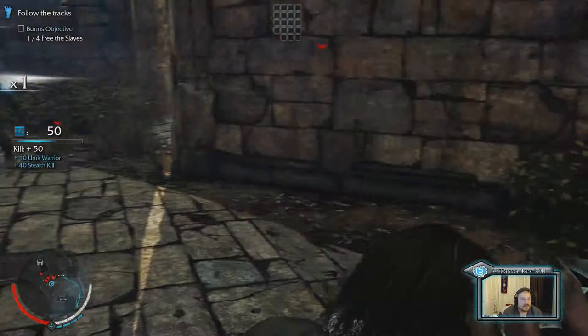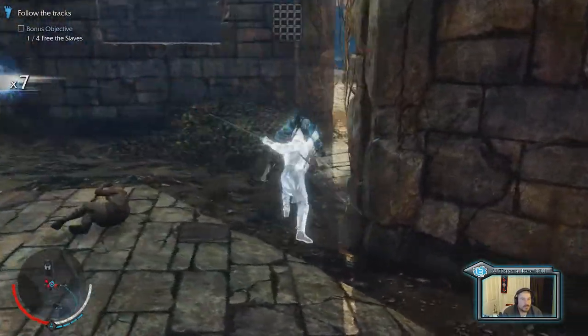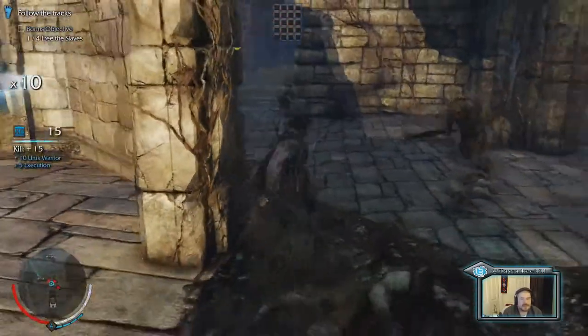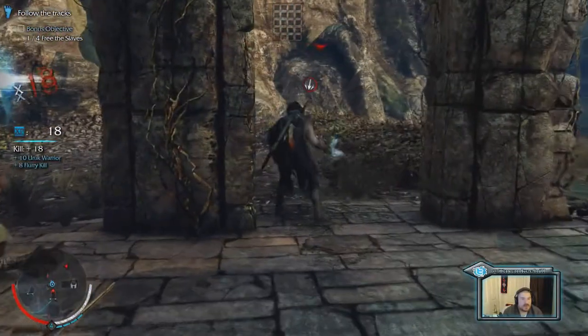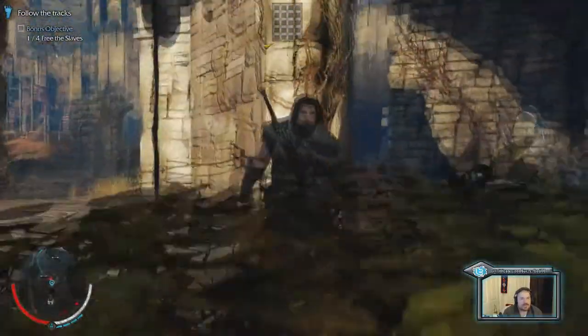Pick this guy off here. What we can do here is our executions actually enable us to finish those guys off a little bit quicker, as long as you're within your combo — that's pretty much the only requirement for it.